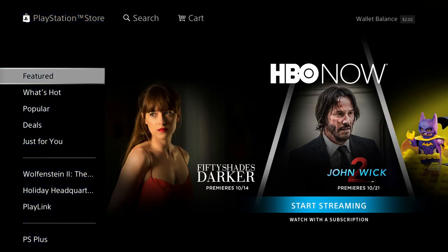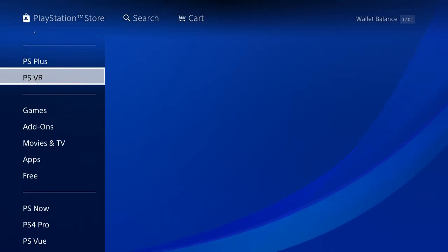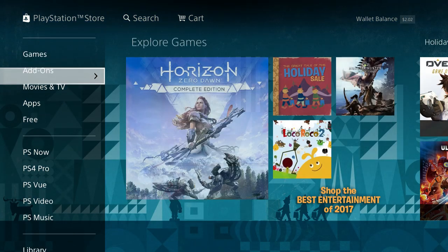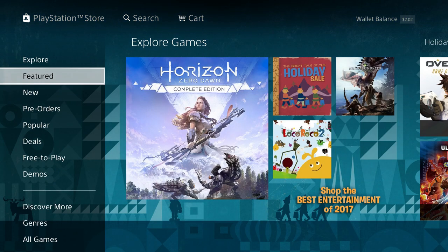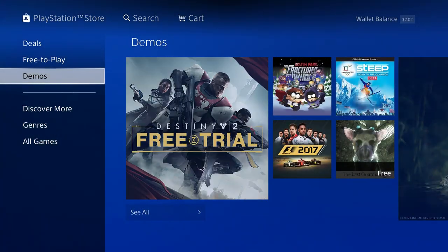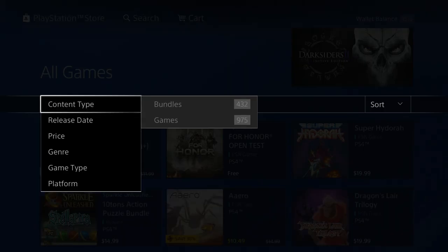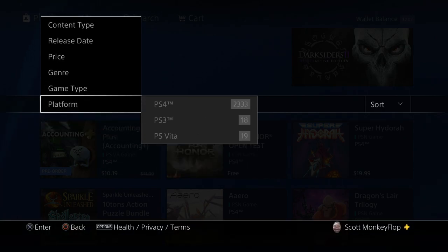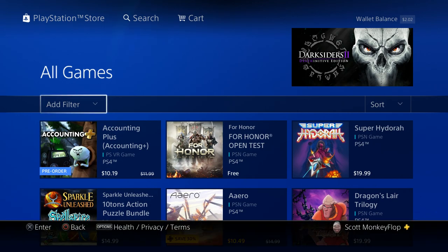Let's go into the PlayStation Network store and see exactly what I'm talking about. It used to be that you'd scroll down and 'PS2 on PS4' was right there. Then they moved it to the game section - it used to be under free to play, then it wasn't there anymore. You used to be able to go to All Games and add a filter. Check this out - under Platform, they've got PS4, PS3, and PS Vita. Where is PS2? Where's PS2 on PS4?